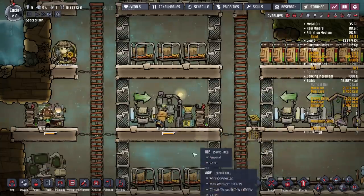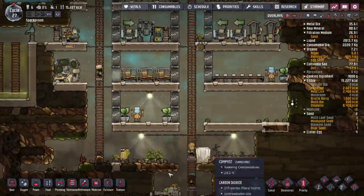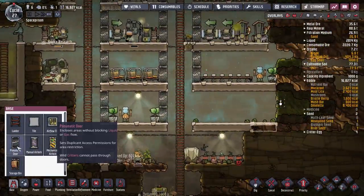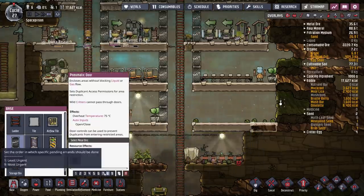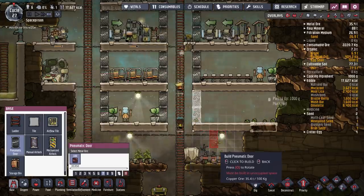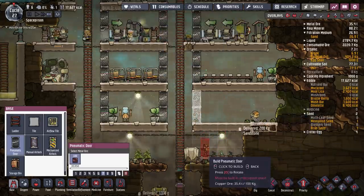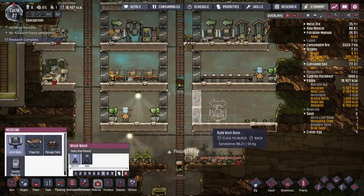So I want to get another microbe musher — another little cook room set up. This sort of seems like the best spot for it, so I'm just going to pop in here. We're going to make this a little washroom for coming in — wash your hands when you come in like this one, and you can't leave out the other way, so that will work out fine.